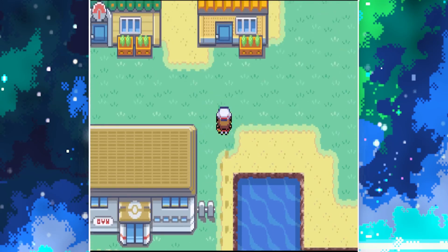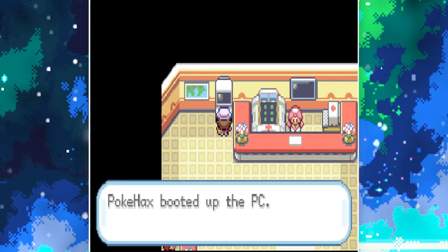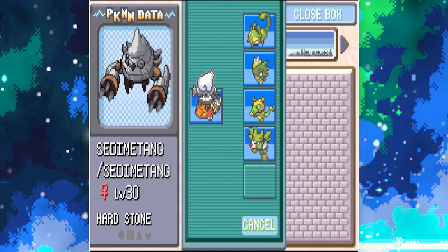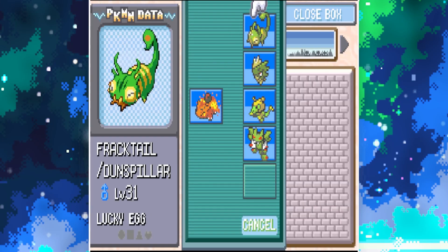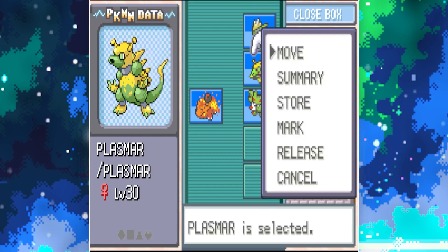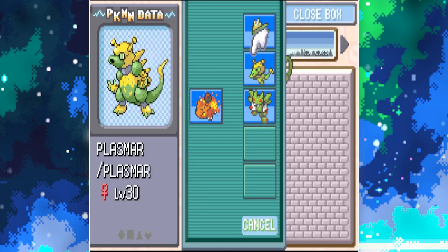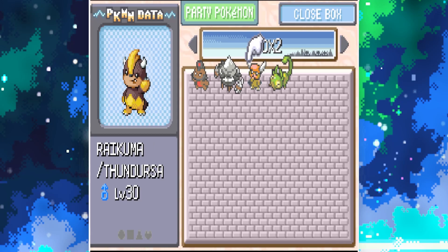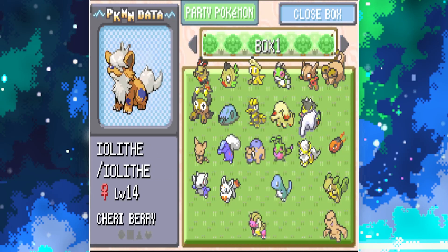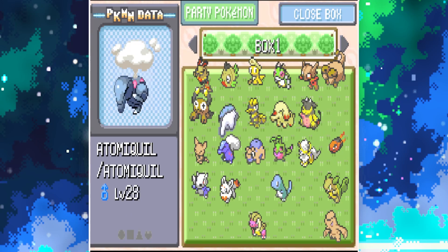Now that we have Cut, we can start making our way to Rock Tunnel. Before we do that, let's switch our team around — you're not staying on the team, nor are you. I evolved Plasby as well, into Plasma, which is a Poison type — quite surprising. Okay, Atomic Will can come back on.